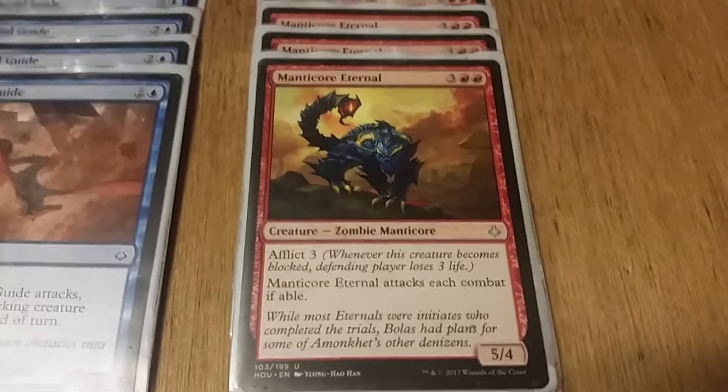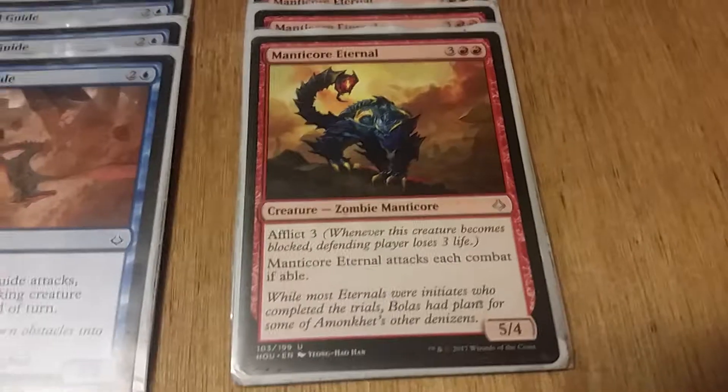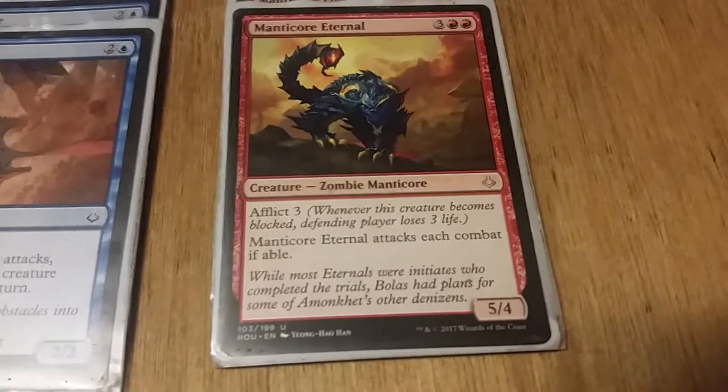Finally for creatures we have Manticore Eternal, which is two red, three colors for a five/four zombie manticore with Afflict 3. He must attack each combat if able. So that's creatures.